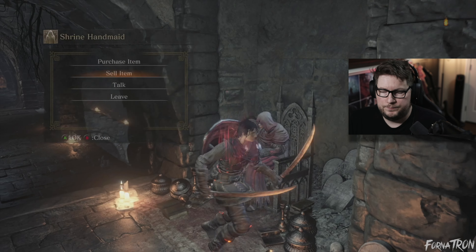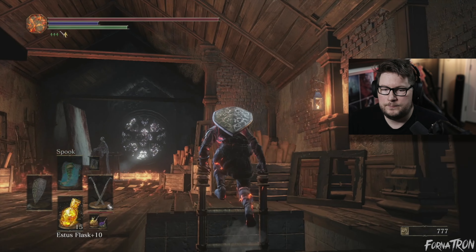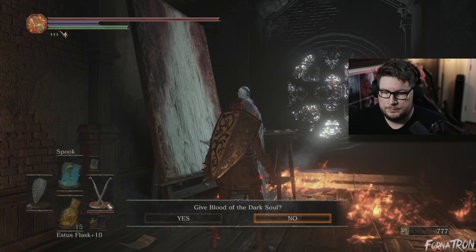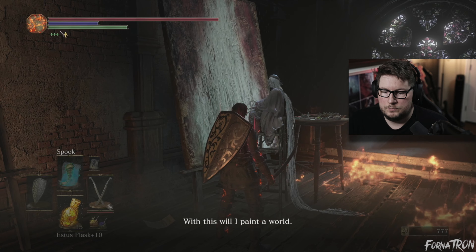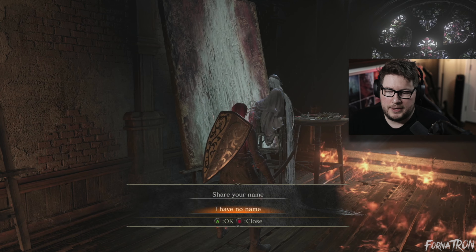Okay, we can take on the final boss of the game now, but we're gonna drop by — we're gonna go back to the Ariandel Chapel, go up the ladder, and go over here and give her the pigment of the dark soul. You can say 'share your name' or I usually just pick 'I have no name.'